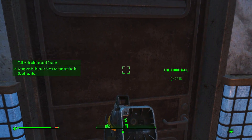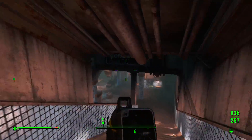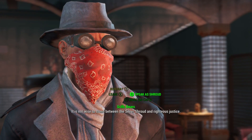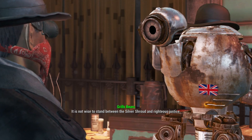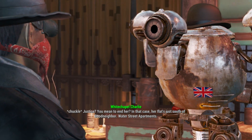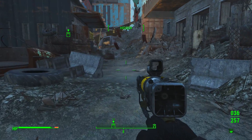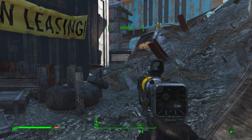Third round - speak to Whitechapel Charlie. Normally you have to speech check or bribe this guy, but if you actually do the speak-as-the-Shroud option, you do get the information for free, which is kind of cool. I do like how my character is already set up quite nicely as a superhero in disguise - with the goggles and the bandana, I truly am in disguise. It is not wise to stand between the Silver Shroud and righteous justice. The apartments in question are incredibly close by, though I'm a bit nervous about the flaming car wreckage. Looks like there's been recent firefights here.